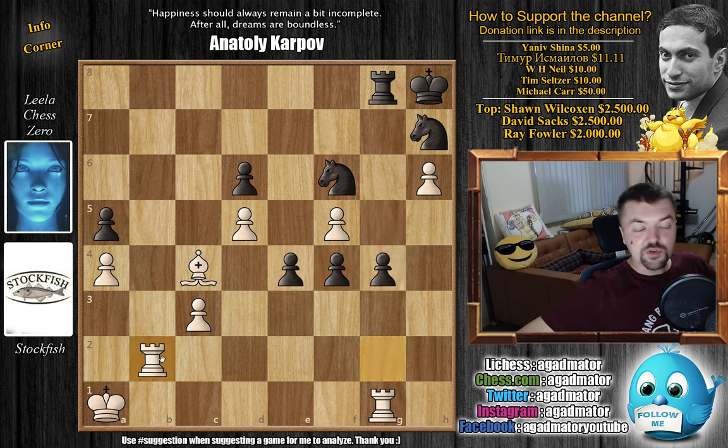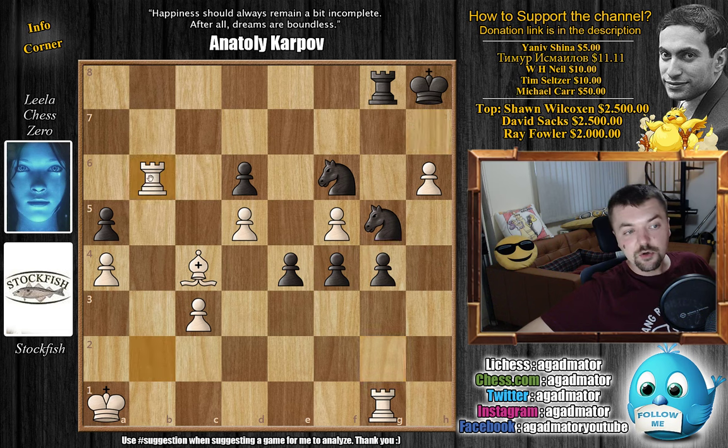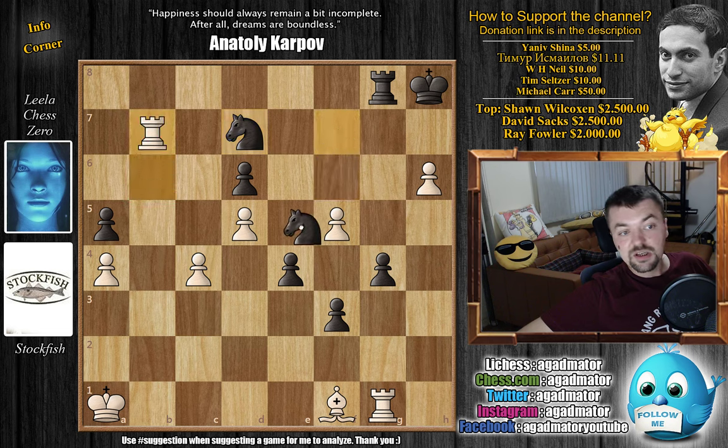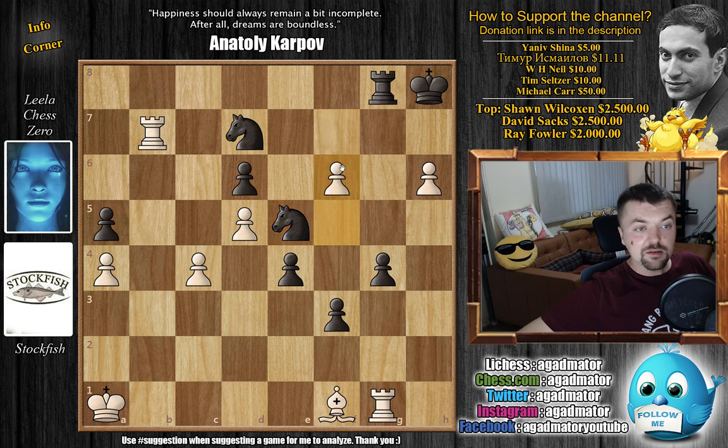So after rook to b3, we have bishop to e2, and now comes rook captures on c3 — this was Leela's plan all along. Queen captures on c3, queen captures on c3, b captures on c3, and now what's the idea behind the exchange sacrifice? Knight captures on e4, just eliminating the base of the pawn chain, now making the d5 and f5 pawns weak, and then Leela plans to make this massive pawn center start marching forward. With bishop to f3 — if king to b2, if you try and defend the c3 pawn, Leela isn't really interested in the c3 pawn. Leela would just go knight to f6 and then start pushing the pawns, which would be very dangerous for white. White does have a pass pawn, but it's very unlikely these two are actually going somewhere.